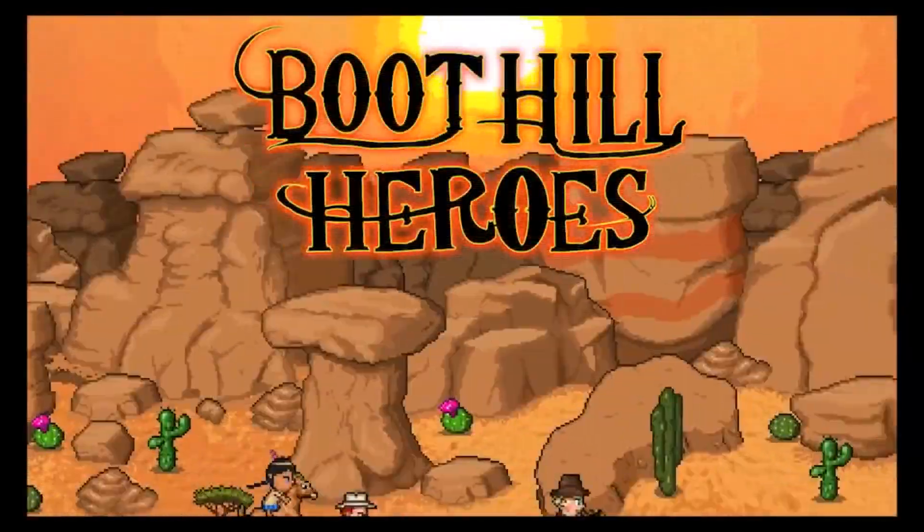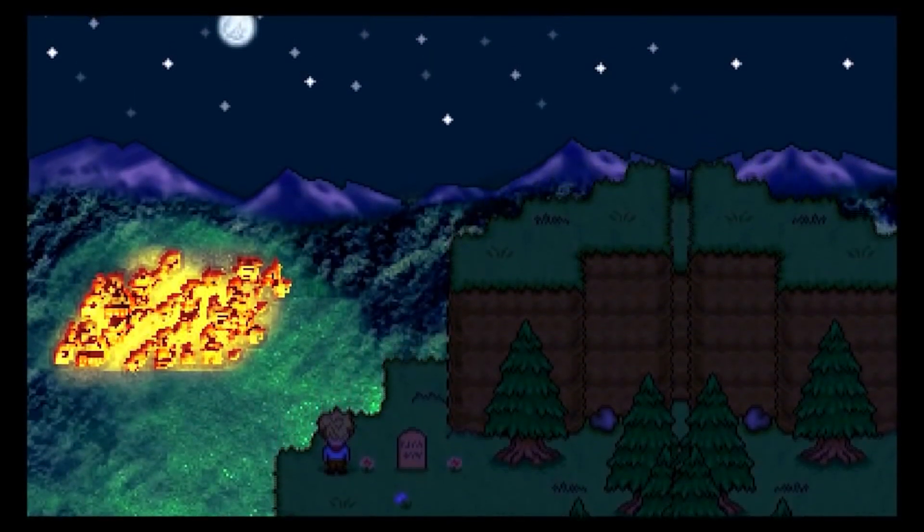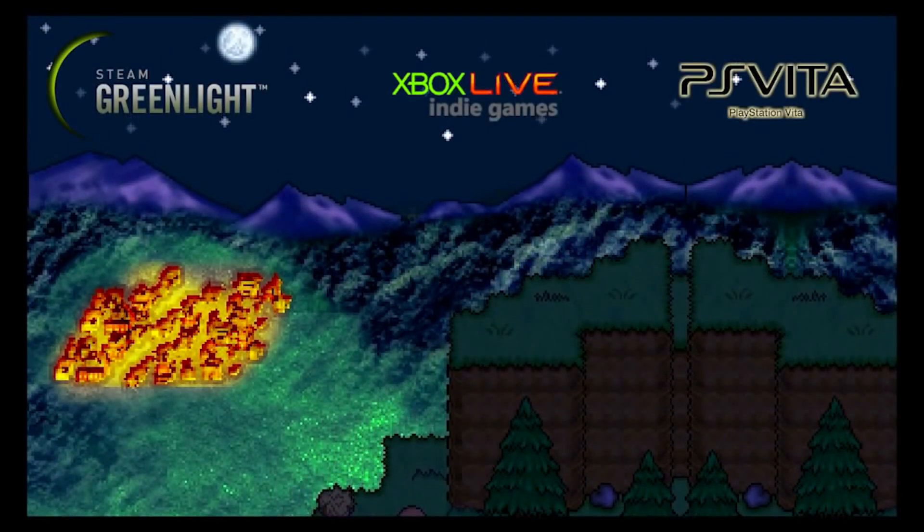Boot Hill Heroes Part 1 is out now for your PlayStation Vita as a downloadable title in the PlayStation Mobile section of the store for only $7.49, which is well worth it for this charming game. The game is also available on Steam Greenlight, so make sure you go there and click yes that you would like to buy it if it were available on Steam.